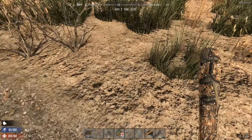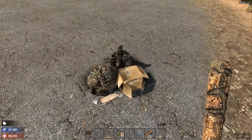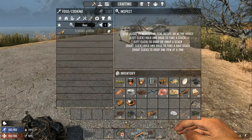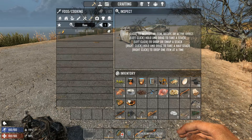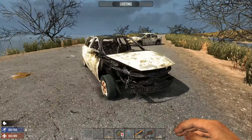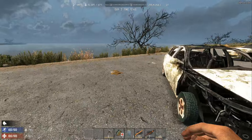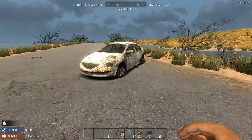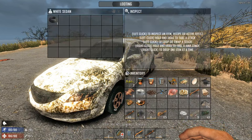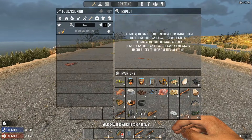I could sure use some more rocks, but feathers are really what I want. I'd rather have certain items positioned so I can switch over quicker rather than swapping the other way. Oh, some cable - that would be good for a bike if we ever get one.